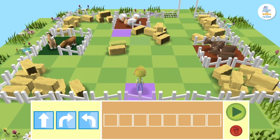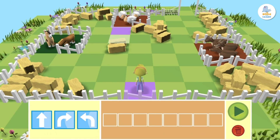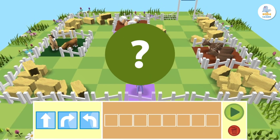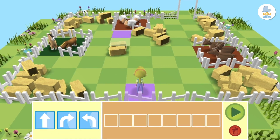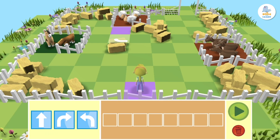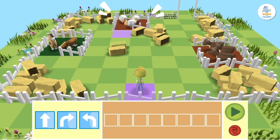Peppa has to make a left turn and then move one more square forward. But is she at the sheep? No! She still has to make a right turn and go forward one more square to get to them.